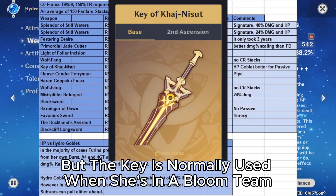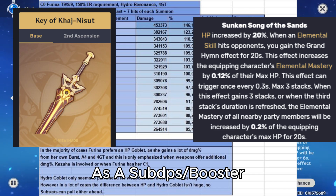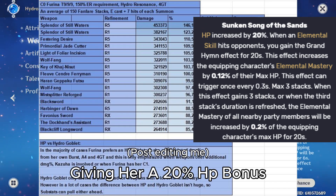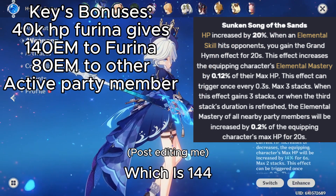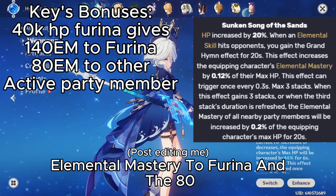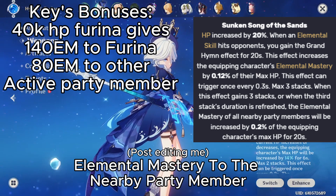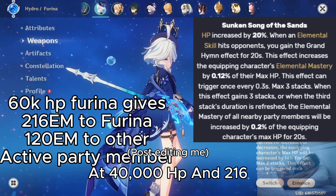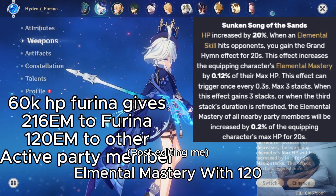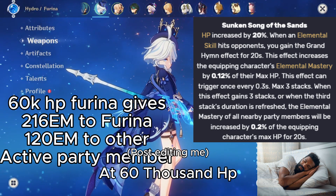The Key is normally used when she's in a bloom team as a sub DPS slash booster, giving her a 20% HP bonus and elemental mastery based on max HP — 144 elemental mastery to Freena and 80 elemental mastery to a nearby party member at 40,000 HP, and 216 elemental mastery with 120 to a nearby party member at 60,000 HP.